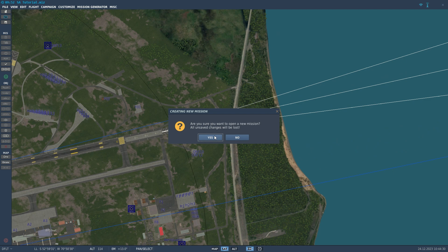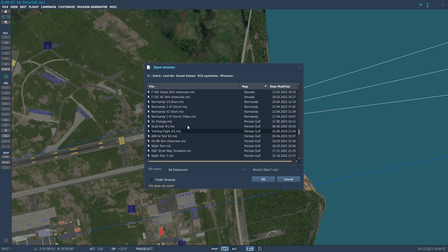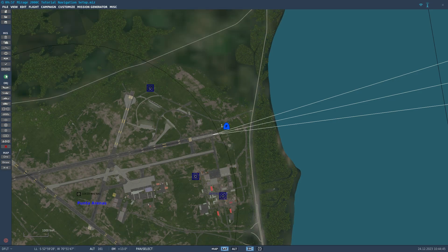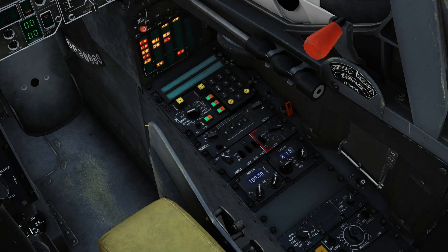We're going to load into the mission that we had earlier and fly from there. Back in the cockpit — I went ahead, turned on the battery, and connected ground power so we won't run out of electricity during this operation. You can also do this with the engine running, but you do it before the INS is aligned. We're going to leave the INS operation mode to normal, go to standby, just to demonstrate what's going on.